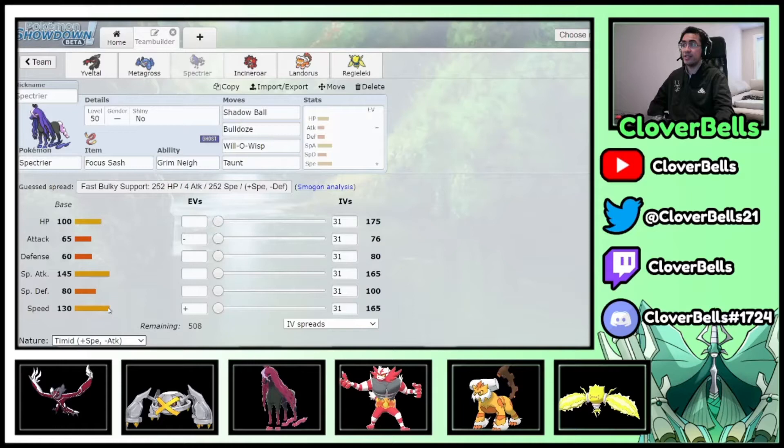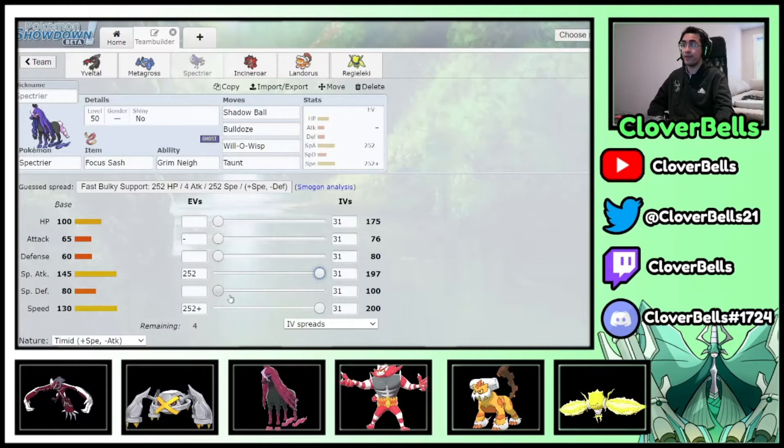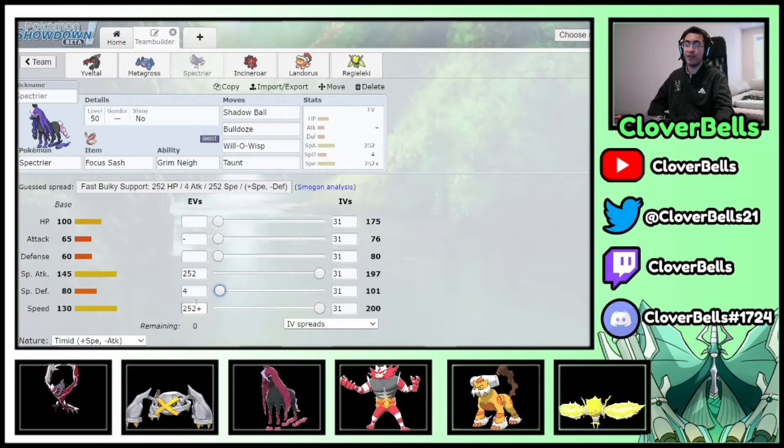Spectrier goes Timid 252/252 — mainly to Speed tie other Spectriers, though it's rare in the format. Because we have a Focus Sash, there's no need for bulky spreads. If you ran Safety Goggles you could adjust, but with Sash just go 252/252.